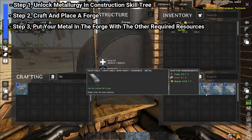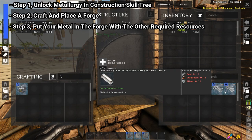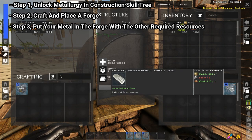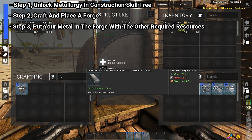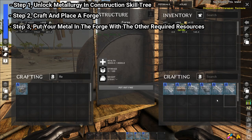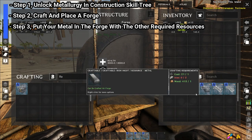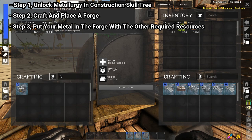Copper, iron, and tin are pretty much the easiest ones to make — they're all fairly easy if you know where to get the resources. Tin basically just needs thatch and wood to craft it, and iron needs wood and coal. You get coal from burning wood or thatch. Copper is also pretty straightforward if you've got sap on your island. For the others, hover over them to see what they require.